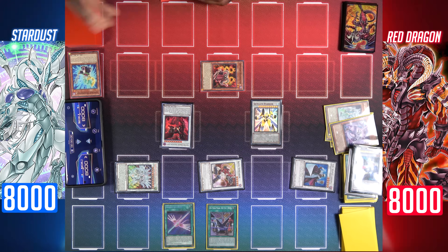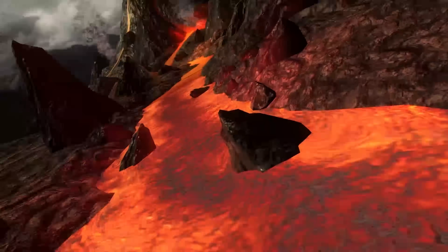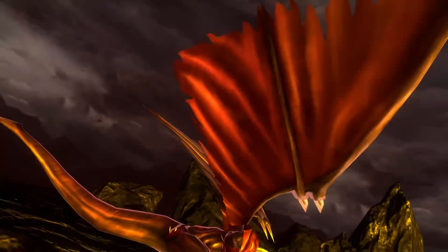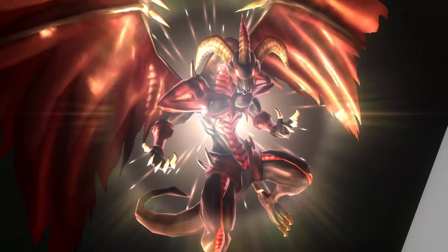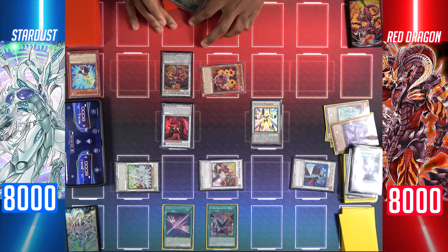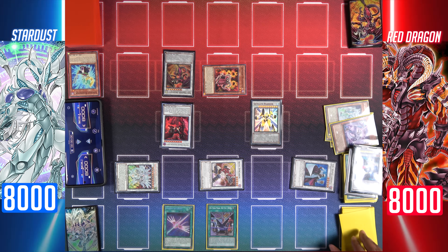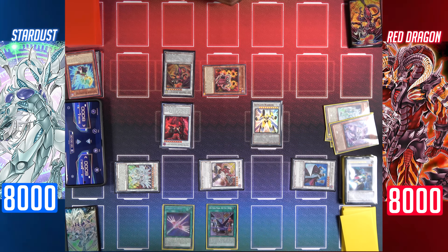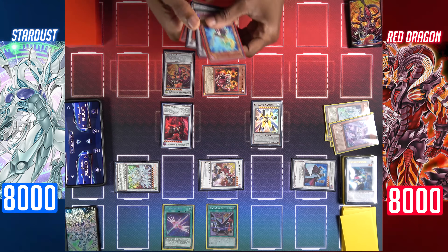Synchron Resonator adds Vision Resonator back to my hand, and Scar Red Dragon Archfiend special summons Red Dragon Archfiend from my extra deck, then destroys all of your attack position monsters on the field. Thanks to Excel Synchro, Stardust Dragon is unaffected by your effect. Librarian draws a card. I activate the effect of my Satellite Warrior — I can target your cards up to the number of synchro monsters in my graveyard, destroy them, and Satellite Warrior will gain 1000 attack for each destroyed card. I'm targeting all three of your monsters.